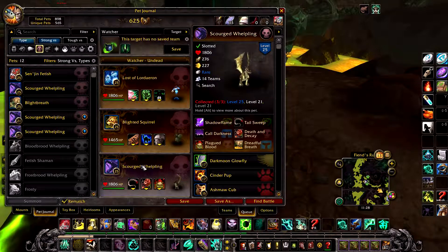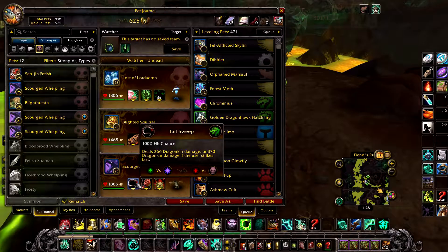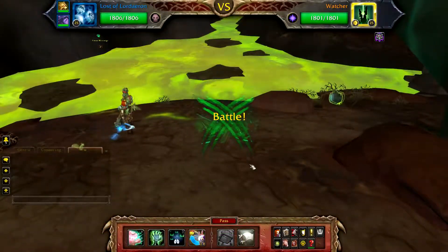In your final slot, any level 25 undead pet with a bonus damage ability against magic, such as a Scourge Whelpling with Tail Sweep. This one probably won't be used, but it's there just in case there's bad RNG.